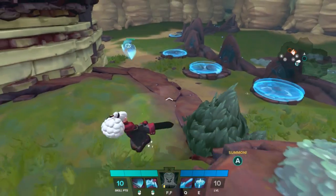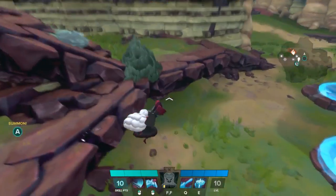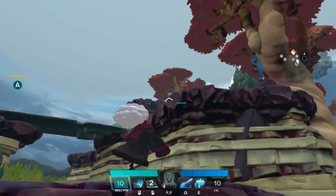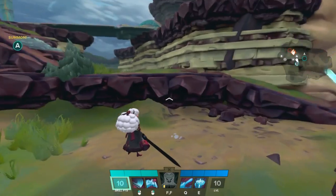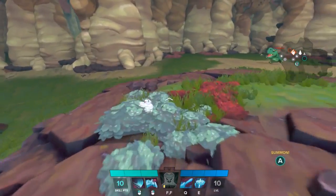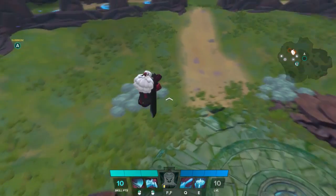Just a heads up - Kador cannot walk down cliffs nor can he walk up cliffs. So if you put Kador up high he will find the longest route down to come to you instead of just jumping down. Always remember that Kador will always be lagging behind, so always remember to use your right mouse button to keep him close by, or break the tether so he will actually jump to you.